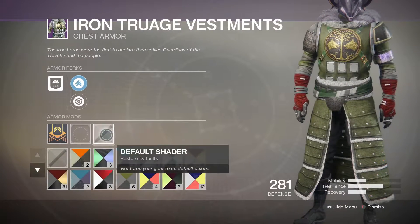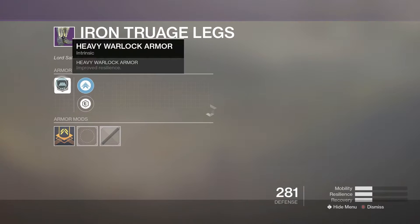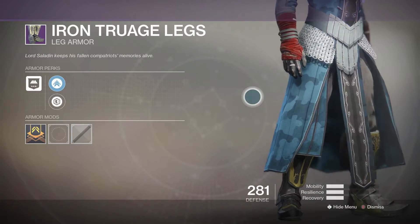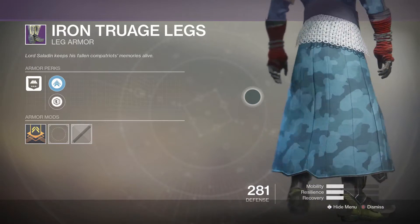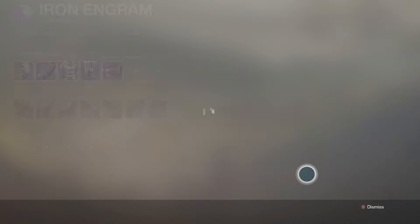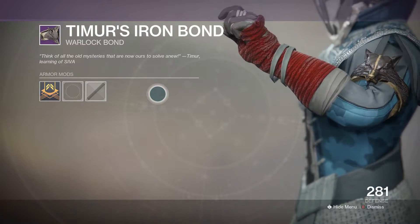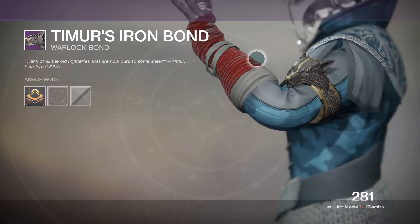Moving on to the leg armor — heavy Warlock armor with increased mobility and another resilience mod so you can double up. The boots don't make too much difference appearance-wise since they're often covered by Warlock robes, but I do like the shin guards. Then we have the bond, which looks awesome — it's a wolf head design wrapped around your arm in gold, which looks really cool.